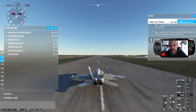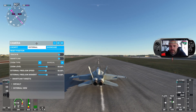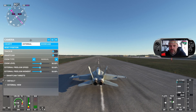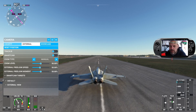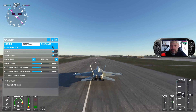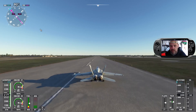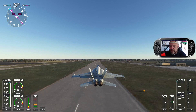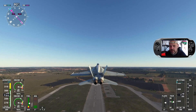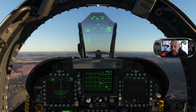We'll go back to the game. I need to be switching from external to cockpit view. We're going to take off now, so I'm going to release the parking brake, apply the throttle, and we're just going to take off straight ahead. Pull back on the stick, gear up, and we'll start climbing.